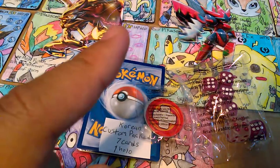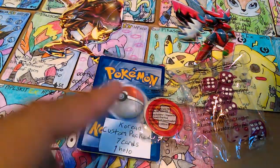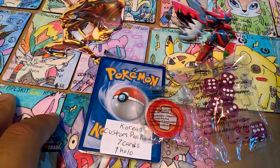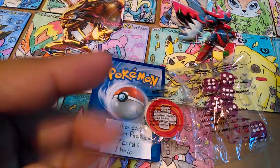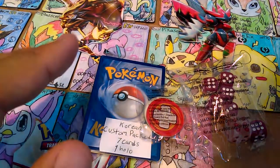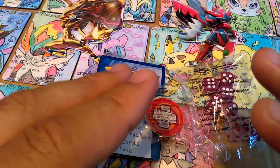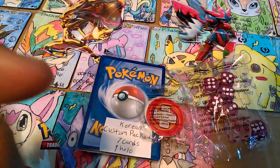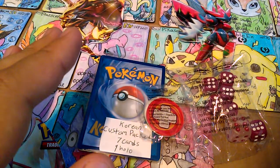There's a Lugia BREAK, there's a Delphox BREAK, and there are also others with Scyther and Mega Alakazam too. Which one of those is your favorite cover artwork? Leave me a comment down below telling me which one is your favorite.